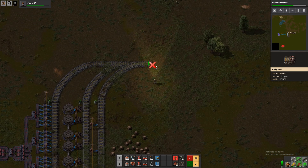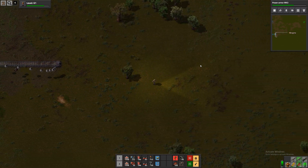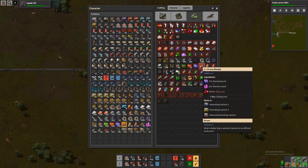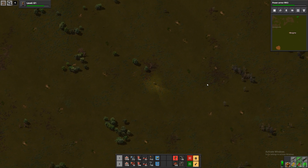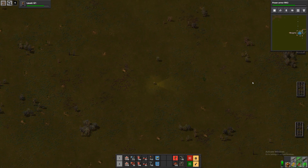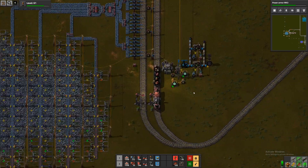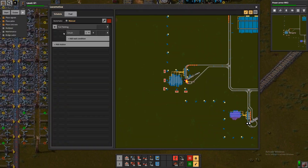Let's have the top part be the straight one. Oh, and we are out of rail. And I don't even think we have any in the train, do we? So we have to go home.